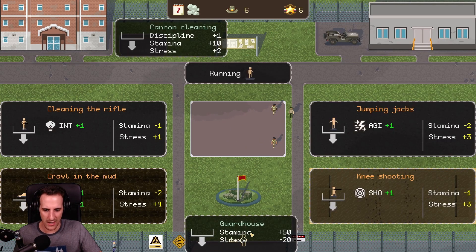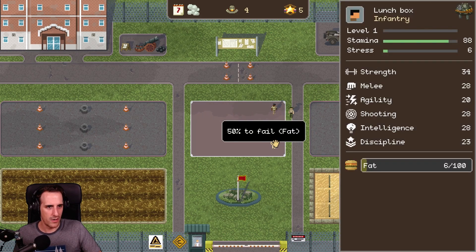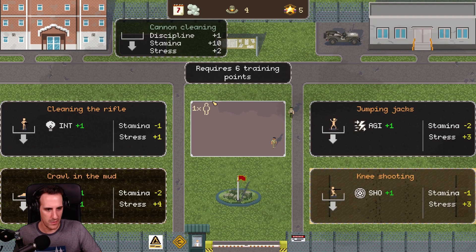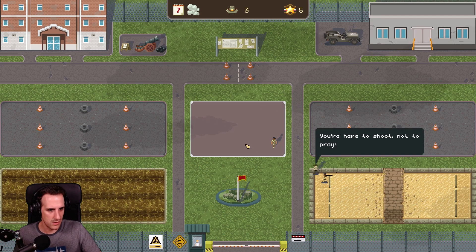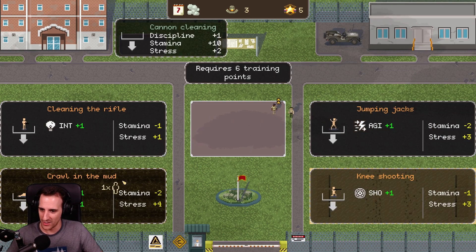Jumbo, you are recovering this week. Lunchbox, Infantry. And okay, Rifleman. Mr. Thrombo, our Rifleman, goes to the shooting range. 'You're here to shoot, not to pray.' Meanwhile, Lunchbox — which has the fat trait — goes crawling in the mud. Because why not?